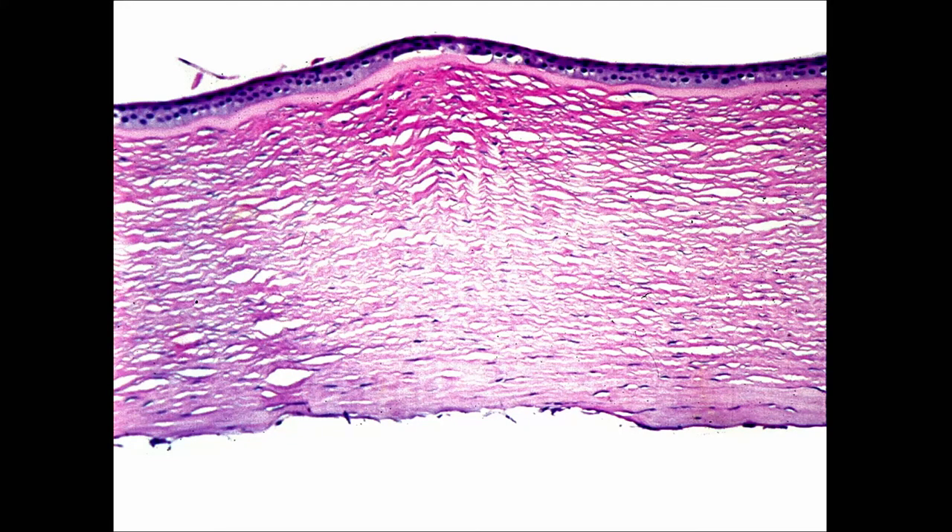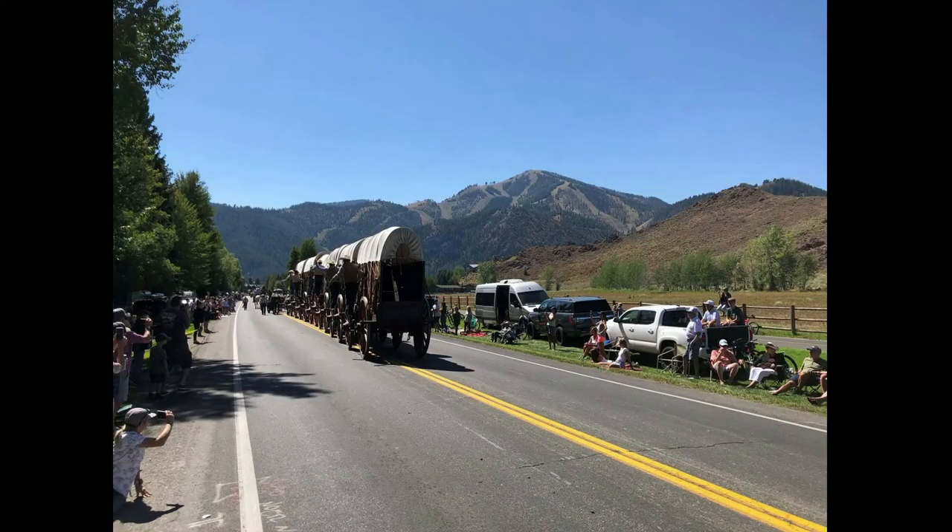We say goodbye to the wagons heading toward the ski area in Sun Valley — people put their chairs out the day before with yellow tape to hold their spots along the parade route. And that's a wrap on our glaucoma pathology session. For retina coming in October, know your retinal layers cold — ogres and onions both have layers, and so does the retina.